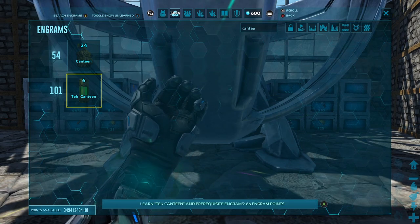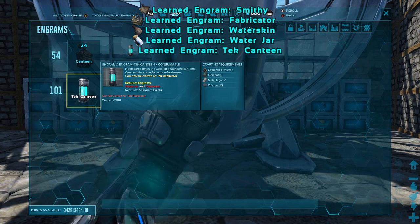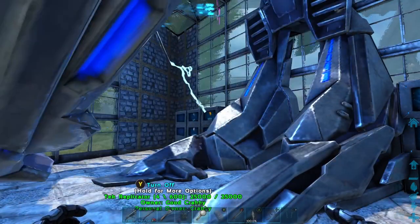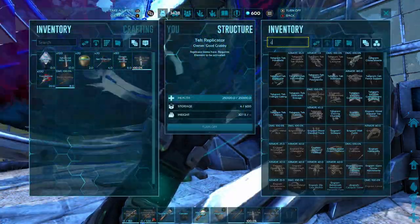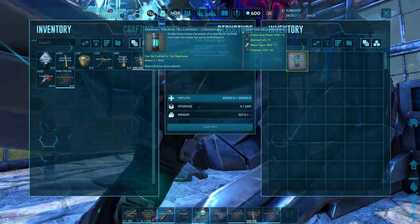The Tech Canteen is unlocked at level 101. It requires six cementing paste, five element, two metal ingot, and 10 polymer. The Tech Canteen does need to be crafted inside the Tech Replicator, so you will need to have defeated a boss in ARK to be able to get this done.